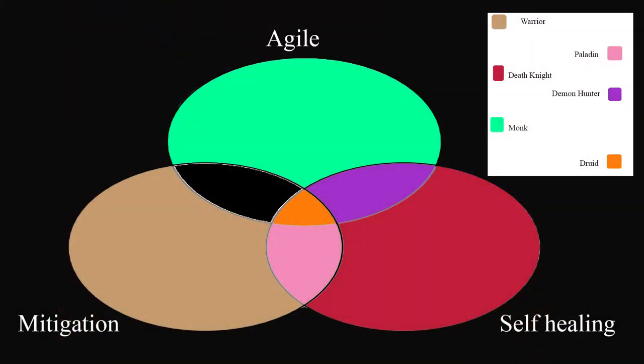For choosing which tank to use, I like to split tanks into three different categories. The first is mitigation tanks, which deal with most of their damage intake through ignoring it or greatly reducing it — I include warriors, druids, and paladins in this group. The next category is self-healing tanks, which are far more focused on healing themselves, or in the case of death knights, are built entirely on self-healing — I include death knights, druids, paladins, and demon hunters here. Lastly are the agile tanks, mostly focused on dodging and parrying attacks rather than mitigating them — I include monks, demon hunters, and druids in this category.